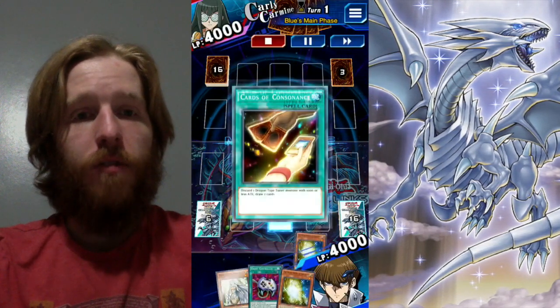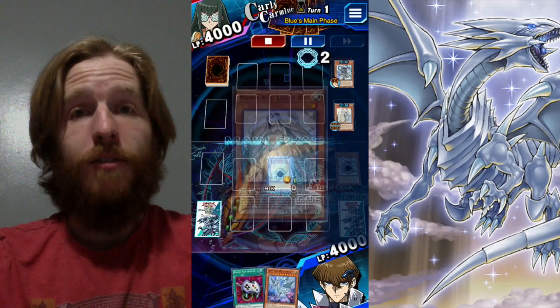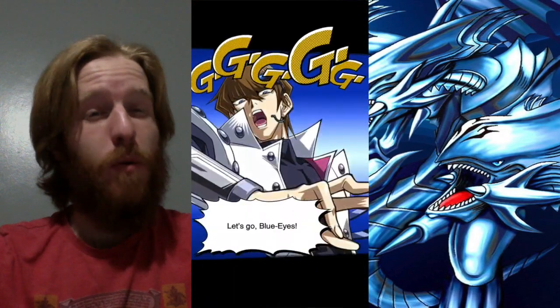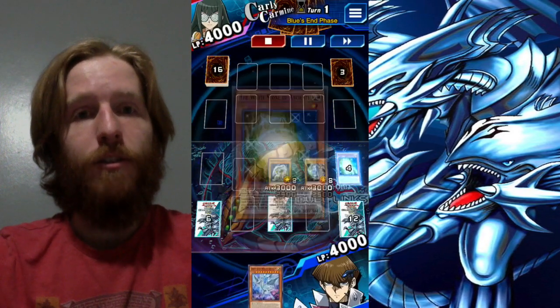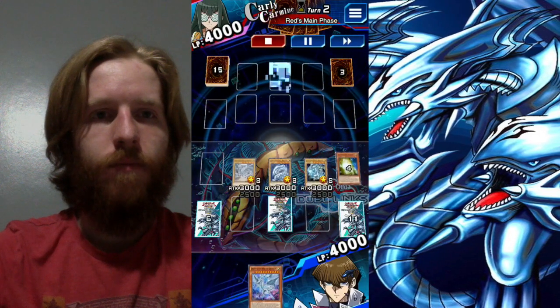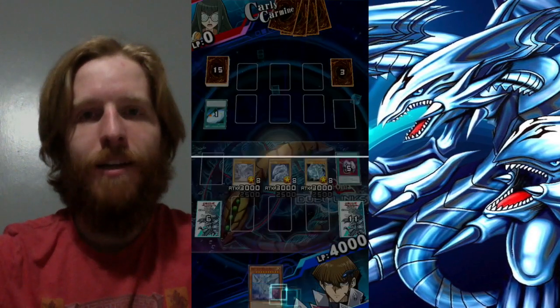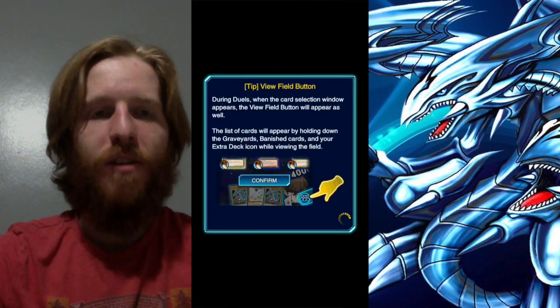I get to go first. I use Cards of Consonance to throw away my Ancients and get a Sage. Summon Maiden, use Sage on Maiden, use Maiden on Sage with a chain. Summon Blue-Eyes White Dragon with Maiden, and then use Sage to summon a second Blue-Eyes White Dragon — that's two in a row turn one. Set a card, use Ancients... it's not two, it's three in a row. Three Blue-Eyes opening turn! She activates Galaxy Cyclone, pops my E-Con and sucks on it — sucks on my E-Con. Can't handle the three Blue-Eyes White Dragons.